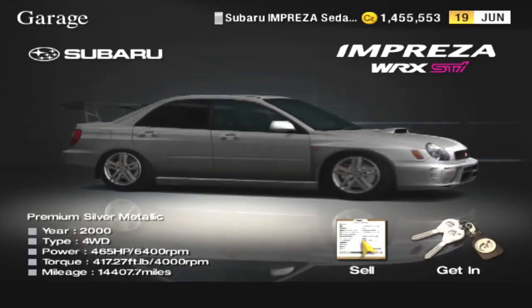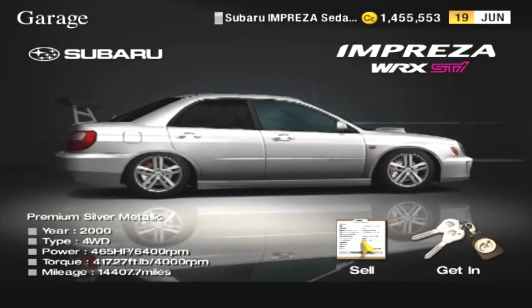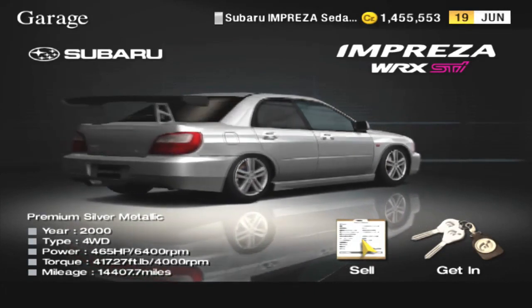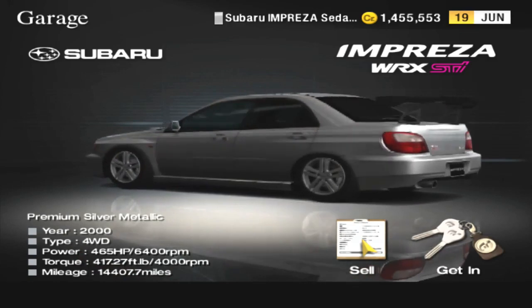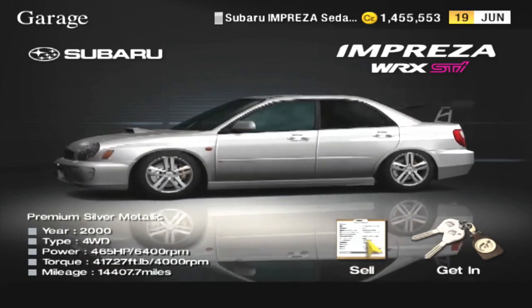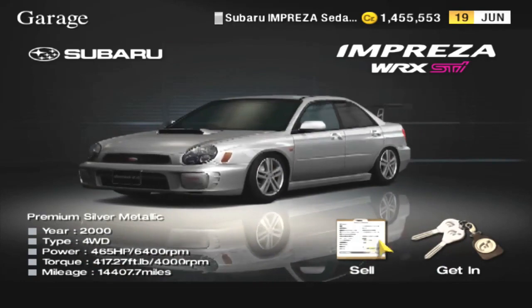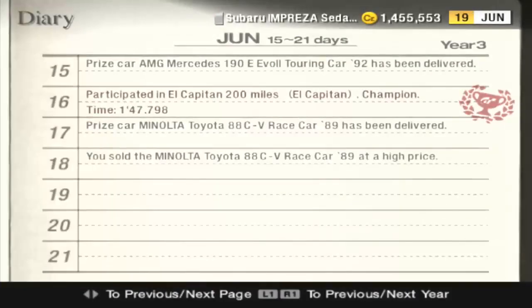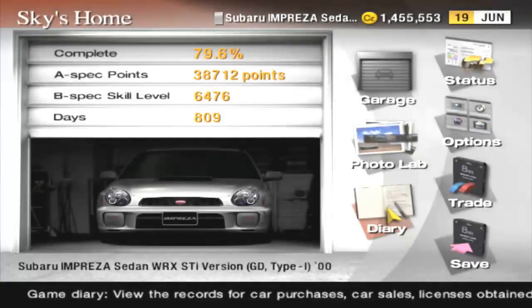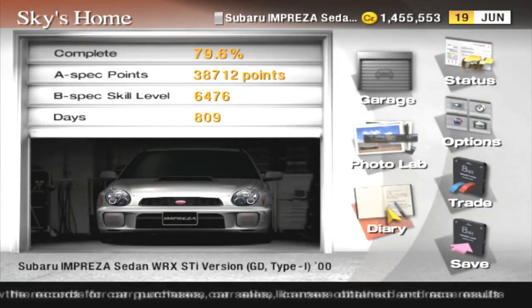Hello everyone, and welcome back to more Let's Play Gran Turismo 4. This is Sky Hurricane. Since the last part with the Schwartz League of B, I actually got back in my Empresa, messed around some more with tuning, did the Elk Captain Endurance again and won another Minotan, so that's why I have more money. I got a 1:47.798 as the best lap, so that really wasn't that bad. Pretty good for this car.